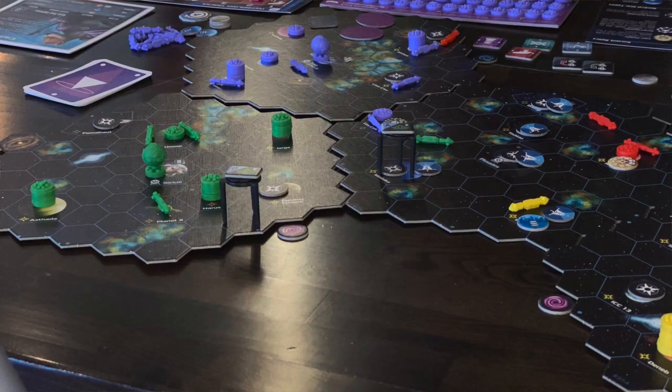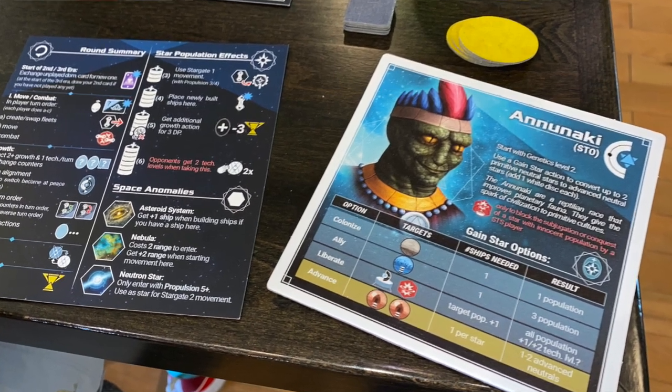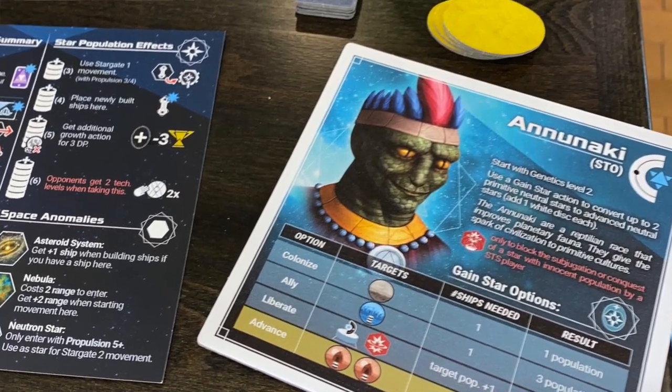One thing that pretty much everyone playing the game really liked was the way technology works. You have five different tracks of technology and advance your cubes on each one to show where you are. You can also trade some of that technology, and it felt like a very fun and good way to measure technology in this kind of game — it worked, and we were all impressed with that. I also like the maps: big, giant hexes with bunches of little hexes in them that you can arrange however you want. They're double-sided, which is good. The artwork is generally good, with different races that look pretty decent.